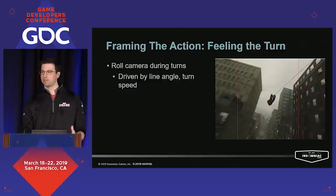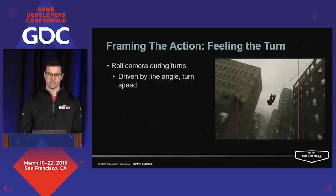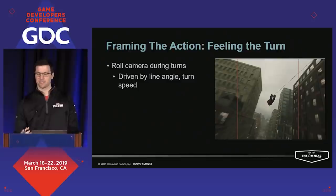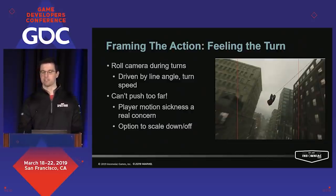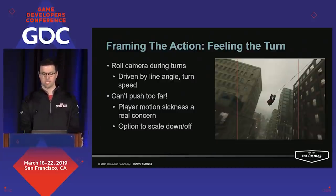When it came to turning, we really wanted players to feel like they were whipping around a corner at high speed — bringing that same sensation you get when leaning to the side in a turning car. To get this effect, we apply a little bit of roll to the camera when turning and scale it based on the line angle and turn speed. A word of caution here — we did have to be careful not to push it too far due to motion sickness concerns, and we added an option to scale it down or turn it off entirely for people who had problems with that.